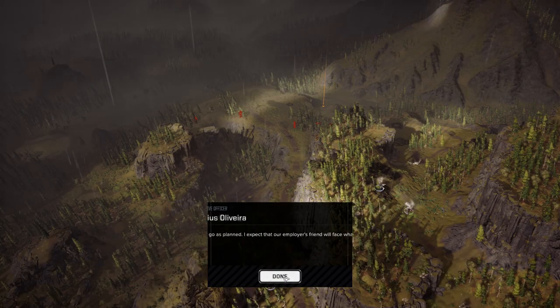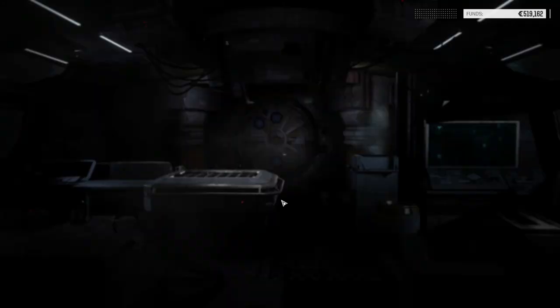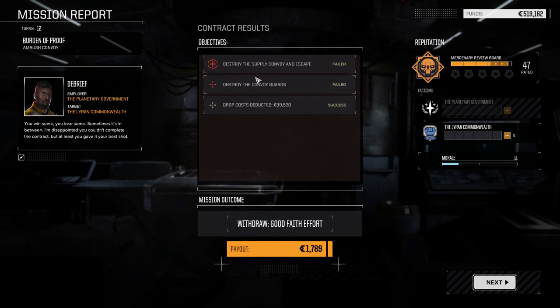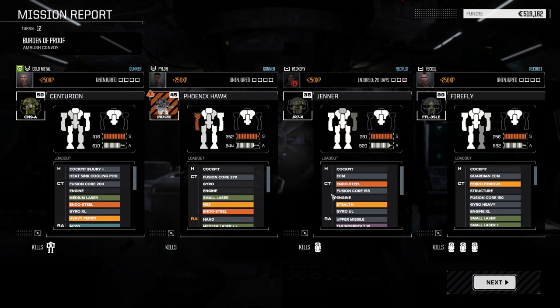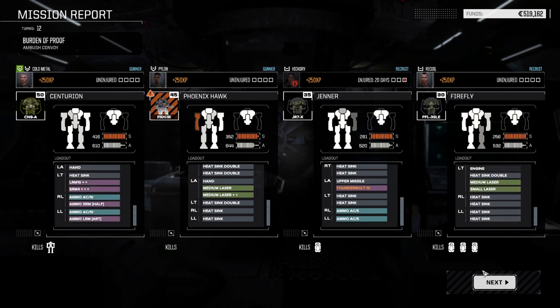We'll call that one a draw — the commander orders a retreat. Alright, destroy the convoy and escape — fail. How's that a failure? I guess because we didn't scout the area — that's ridiculous. Alright, we take what we get out of that anyway. We've got a component damaged in the Jenner's Thunderbolt area — we've got to fix that. But that's about it. We didn't really lose anything, other than the repair costs of course.